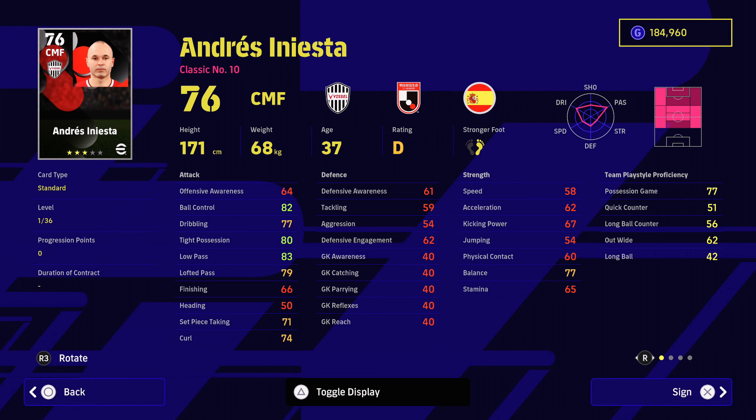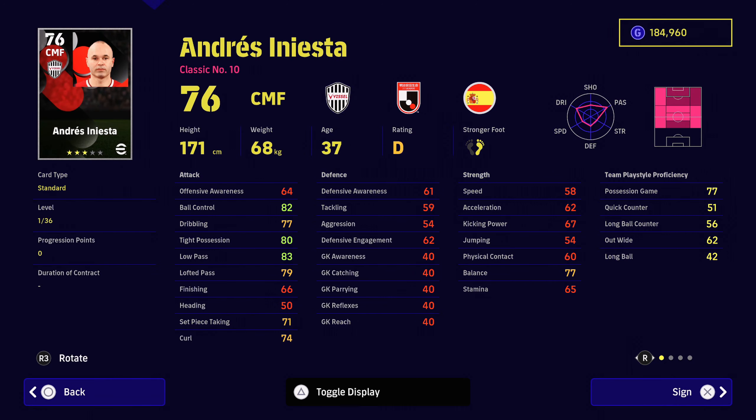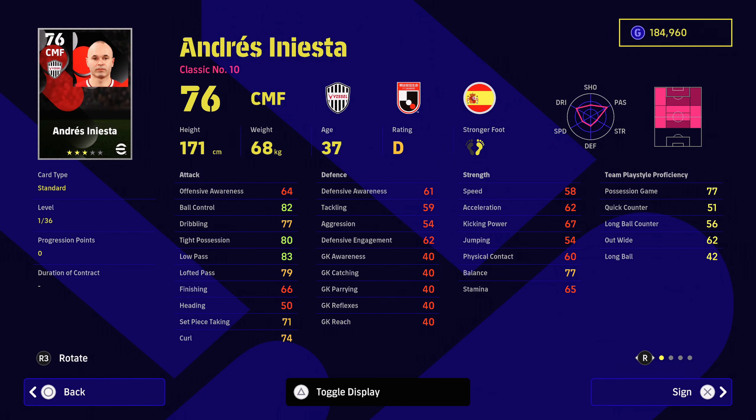Moving on up to just 32,000 GP is Andres Iniesta. 76 rated overall but look at that ball control, tight possession, low passing — all good stuff to have. He's not the quickest but he's got 77 for the possession game. One touch passing, through passing, weighted passing, pinpoint crossing — all great stuff to have and he's got double touch as well. If you are going to have him, just make sure you've got someone like Kante or someone very, very good alongside him, like Barrios in terms of a defensive-style midfielder.